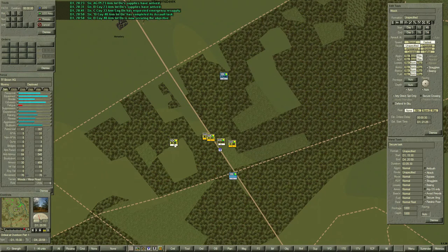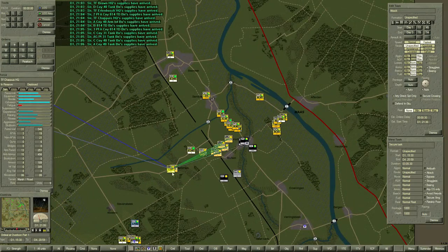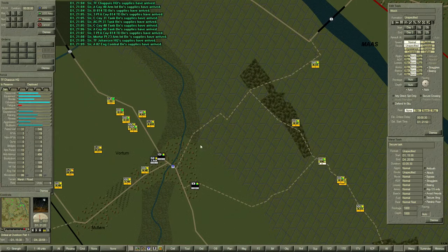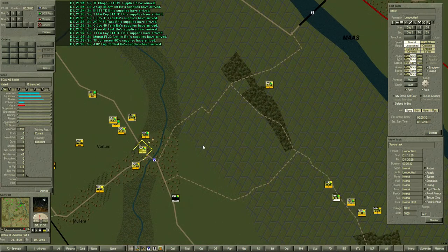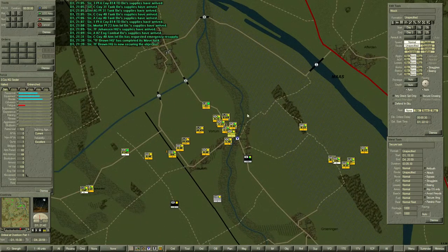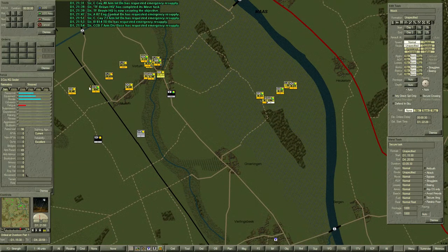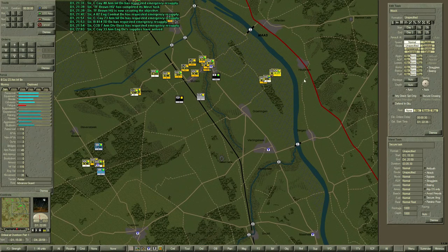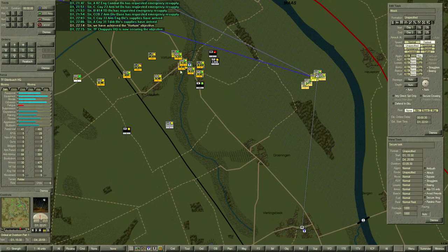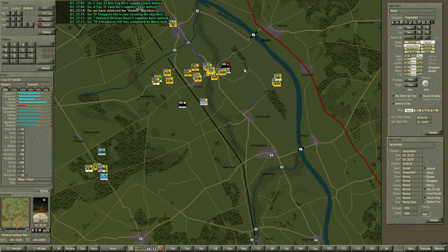There's a three-quarter battalion pull — don't know what that means. Attack is going well on the town of Vortum. We took out three enemies and these guys are about to get their asses handed to them. But it looks like one of my units over here died — that's unfortunate, but not much I can do about that. Alright — Vortum is secured.